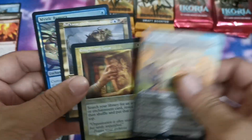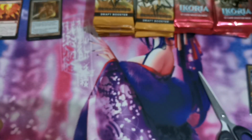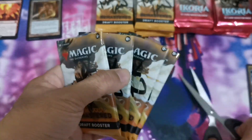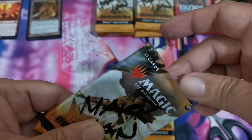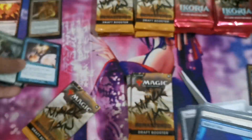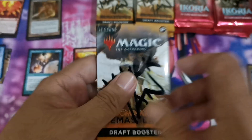Now we're going to check some DMR draft boosters. They're selling this one for around 300 pesos, which is good because the price lowered — last time we were buying these for 400 to 450. Opening the first one: at the back we have a Fire Blast and a Time Stretch mythic, which is a great hit. Fire Blast is still very saleable.